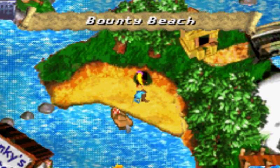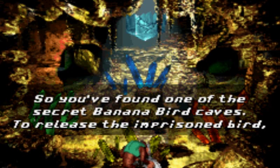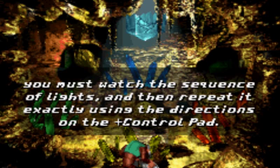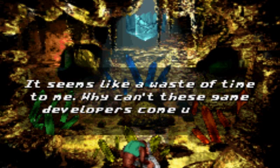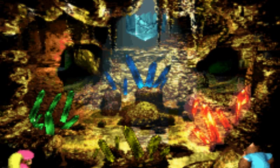Anyways, we have secrets. Banana Birds, a Bounty Beach. You found one of the secret Banana Bird caves. To release the imprisoned bird, you must watch the sequence of lights and then repeat it exactly using the directions on the control pad. It seems like a waste of time to me. Why can't these game developers come up with something more interesting? Red, green, red. That's easy enough.